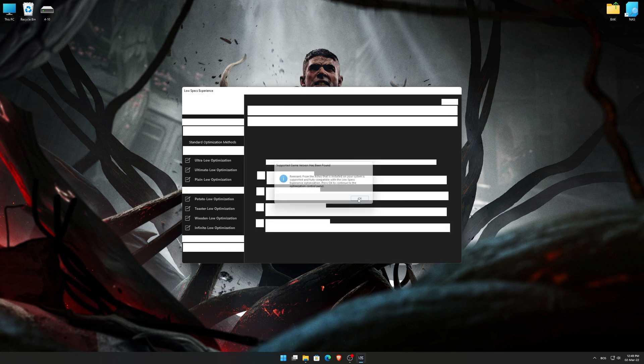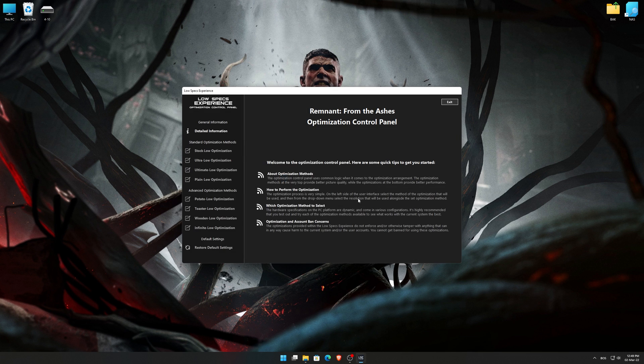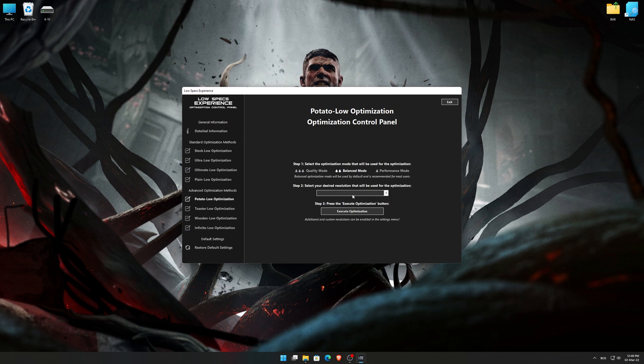If it is, press OK and the optimization control panel will load. When the optimization control panel loads, simply select the optimization presets and the resolution you would like to render your game at. This is something you will need to experiment on your own in order to see what works for your system the best.